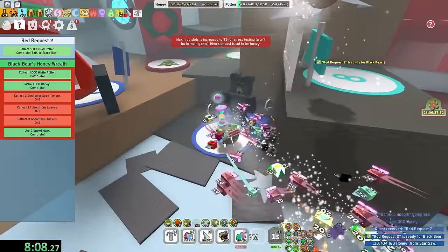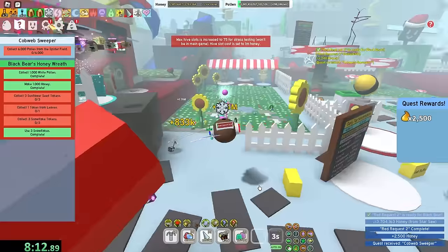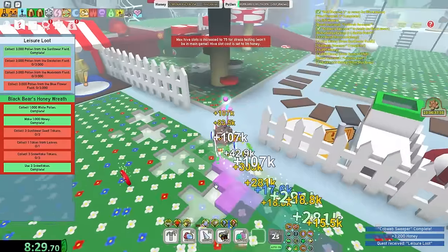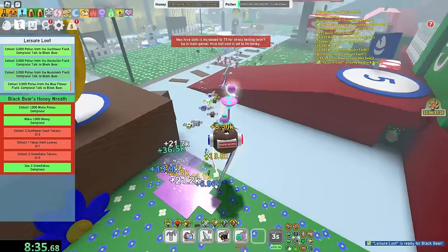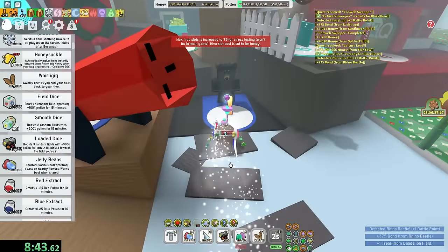Okay, red pollen. Easy. The first couple quests, they are no problem, except for the ones where I have to go very far, like spider. I prefer sunflower only. Blue flower, mushroom, all this good stuff - I can do this very quickly just with my tools. I also have whirligigs. I cannot forget that because whirligigs are pretty OP.